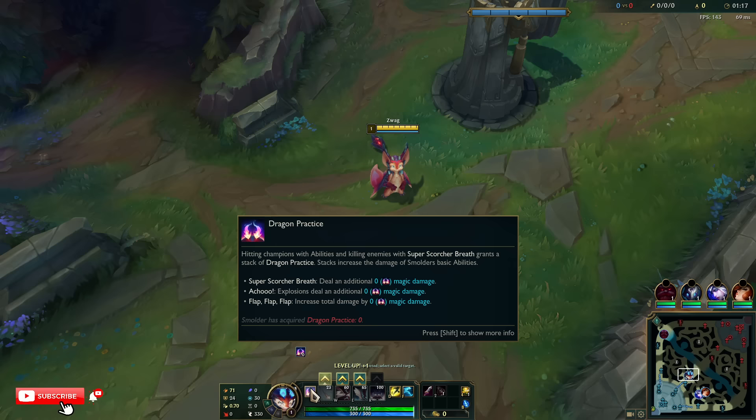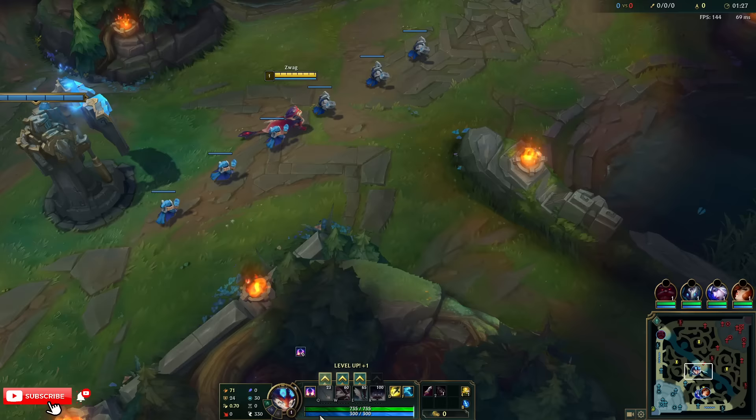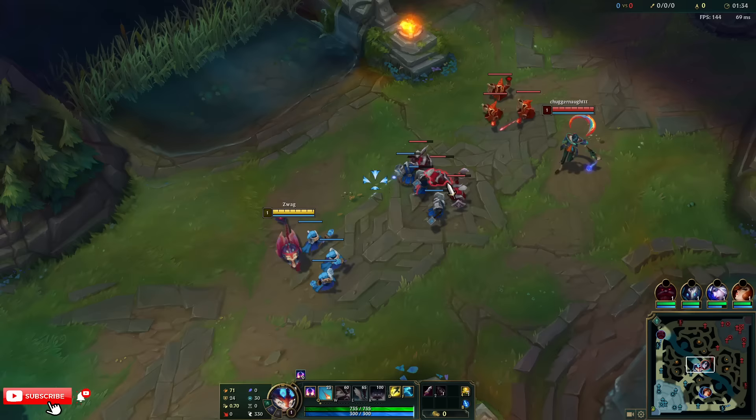Q: Smolder belches flame dealing damage. Does he seem like an infinitely scaling champ? I think it goes up to a certain amount. Let's try his Q. Oh wait, is it targeted? It's like an auto attack — I thought it was a skill shot. I think his W is a skill shot.